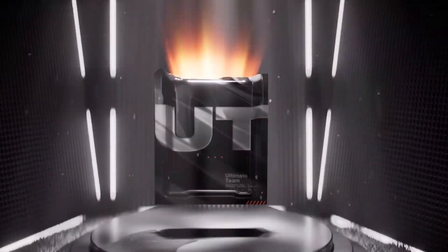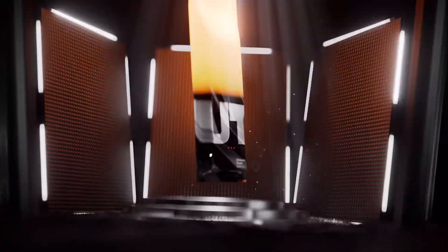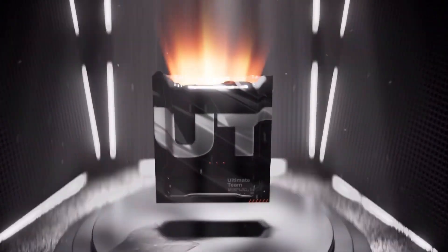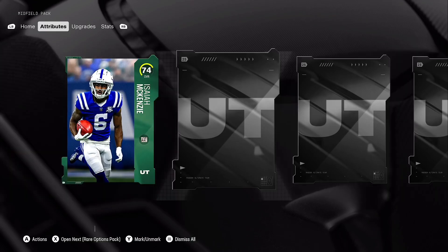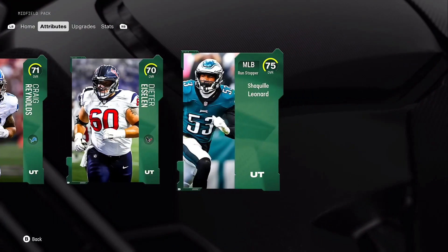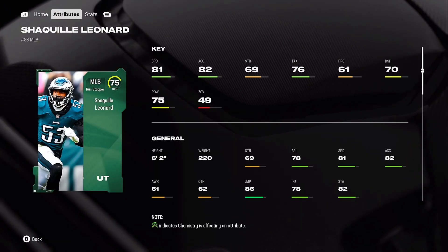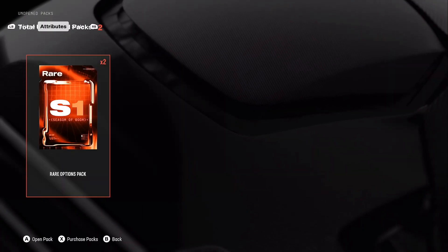We have a couple of strategy items - we got a plus one man coverage and I'm going to get a bear strategy item. We have another pack here - the midfield pack. These packs are not terrible, but this pack was pretty terrible. Shaquille Leonard, though, has very good speed for a 75 overall - 81 speed, great budget card if you're just starting the game right now.